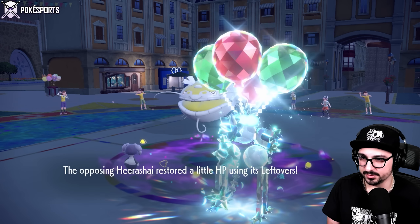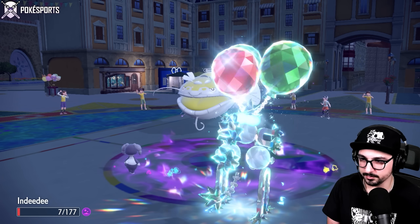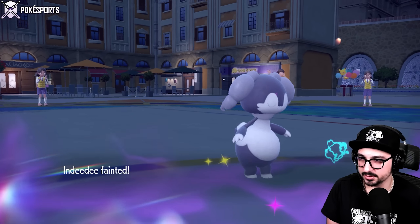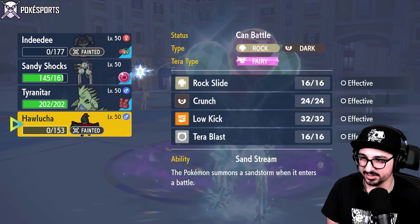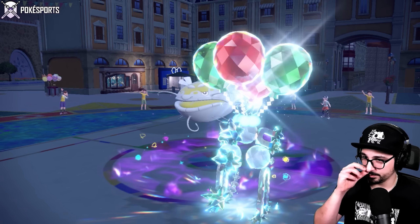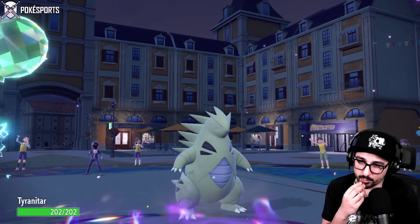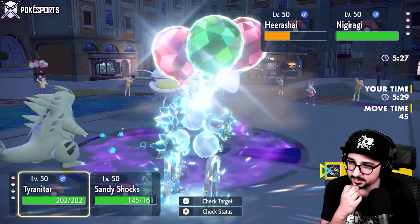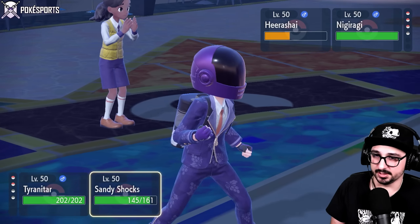They're going to probably Protect for Leftovers recovery next turn. I wish I had a stat-increasing move, but I also have Life Orb and sand chip, so I might as well swap in Tyranitar. This next turn doesn't matter — it's going to be a wasted turn, me attacking into nobody. Let's just Rock Slide and T-Bolt. They still have the option to Terastallize, so I should change my moves up.